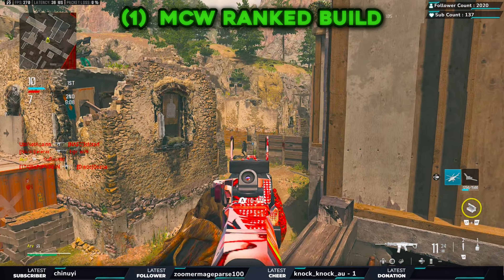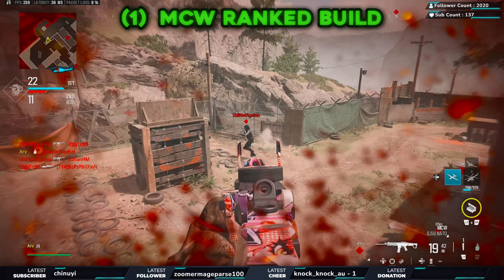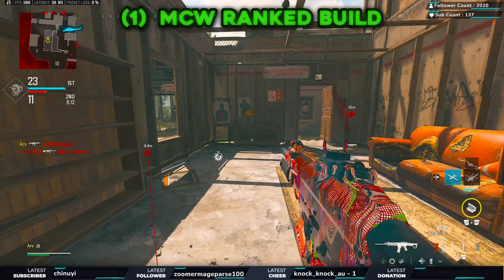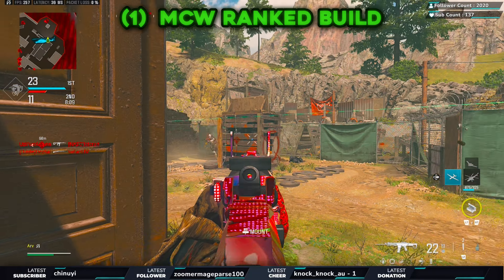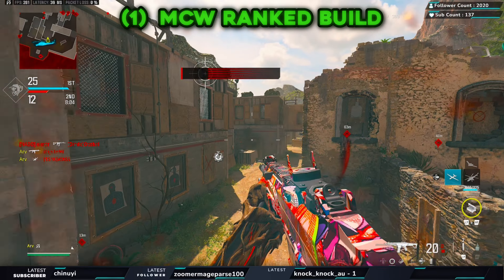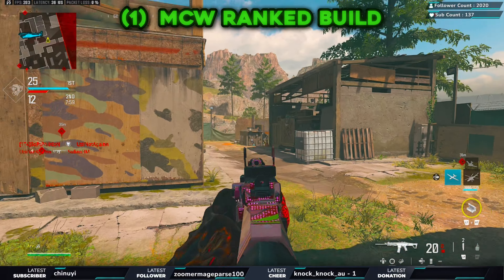That guy got cooked. This gun is actually so fun to use — bro, this guy's got pretty good movement but they're not even coming close. I'm looking like such a nerd right now. Let's use the wall brace and jump — that nade placement was just sweaty. The attachments will be on the bottom, but we'll also do a class breakdown at the end to explain some of the thought processes.